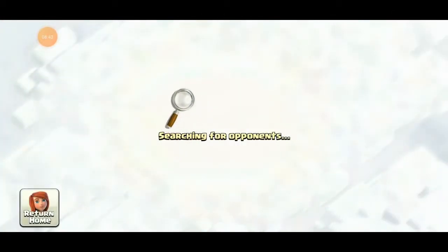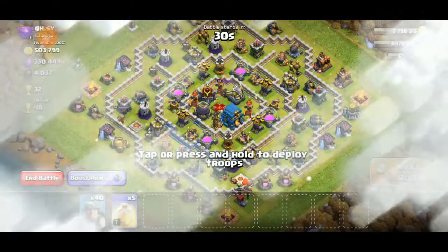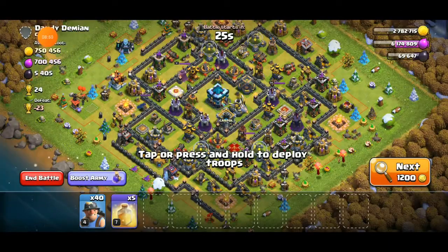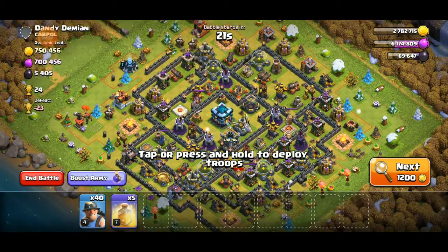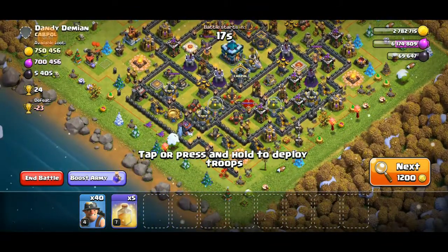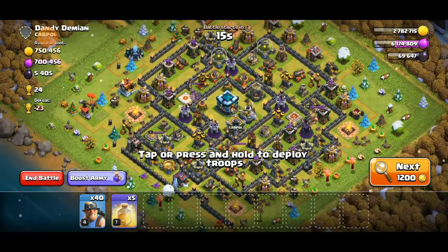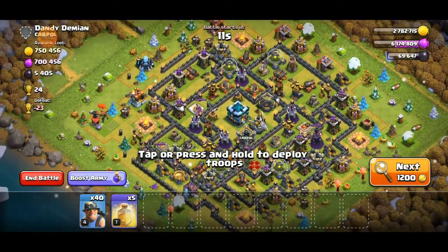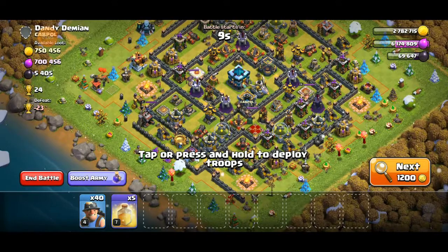We are coming back shortly when I find a base to be attacked. Look at the slots — these slots are for heroes, and we are actually focusing to get all of those. But this will be a very difficult task. Let's go back and try.